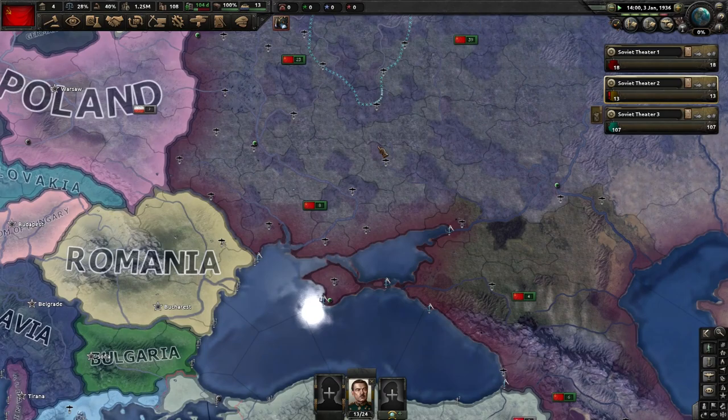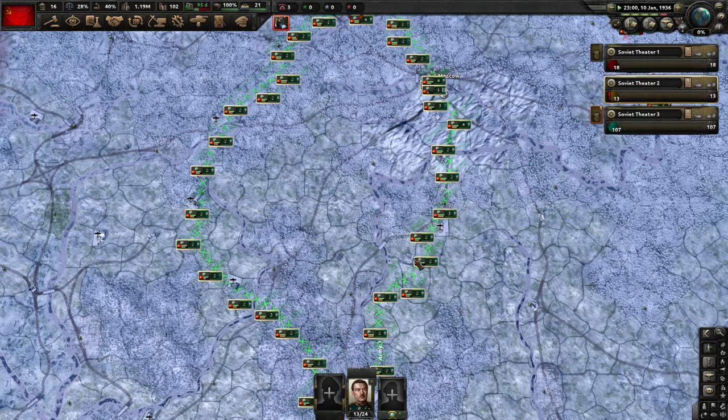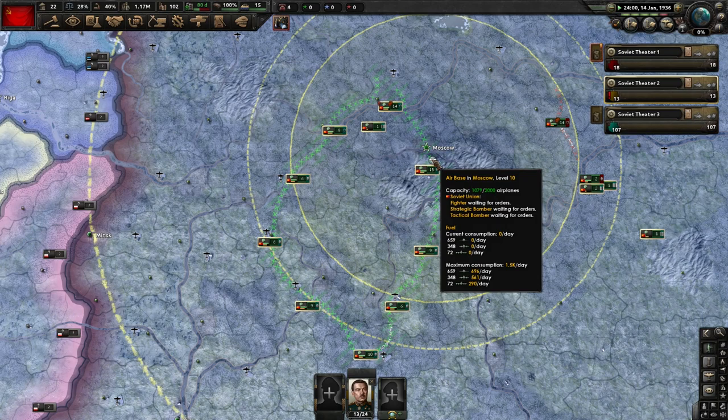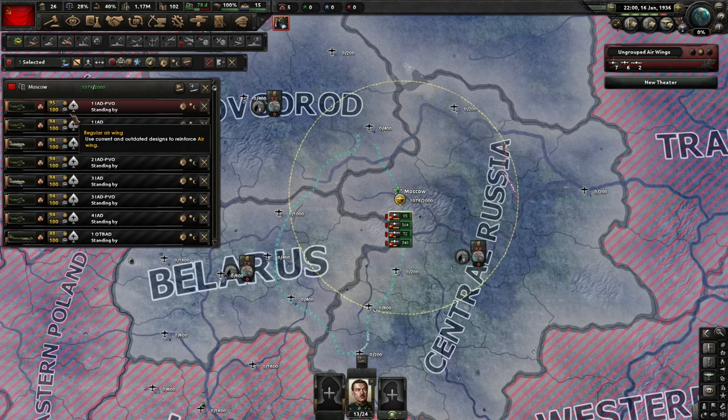Five speed, January 1st 1936, let's get going. We're waiting for our planes — they're all in Moscow. With the new fighter plane rework, you can no longer have any group of planes over 100. So now you have to separate them into groups of 100. Left click, hold down shift, and click down here — get all your fighters together, hit new theater.